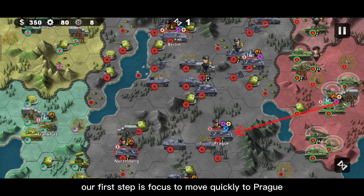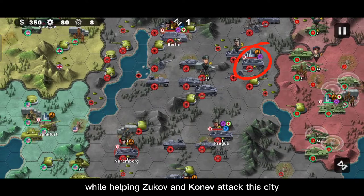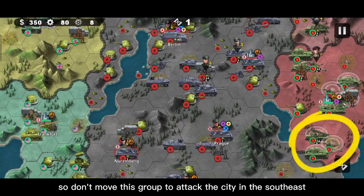Our first step is to move quickly to Prague, while helping Zhukov and Kanov attack this city. To do that we need all our troops, so don't move this group to attack the city in the southeast.